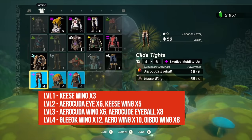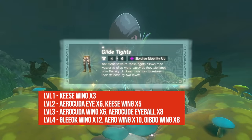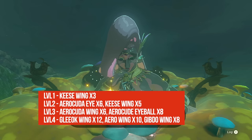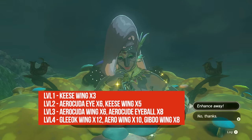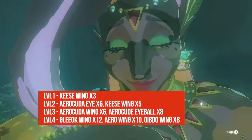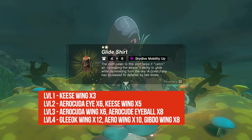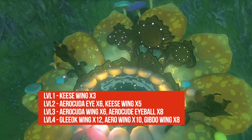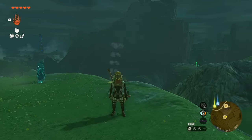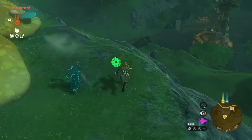Level one upgrades require three Keese Wings per piece; level two requires five Keese Wings and six Aerocuda Eyes per piece. I see this as more of a utility armor so I'm not planning to upgrade to level four right away. For level three you'll need Aerocuda Wings and Eyeballs. Level four requires Gibdo Wings — readily available from farming Gibdos during the Gerudo quest line — more Aerocuda Wings, and Gleeok Wings. They typically drop a lot at once but you need 12 wings per piece, so 36 total.